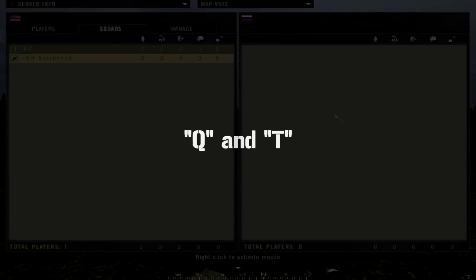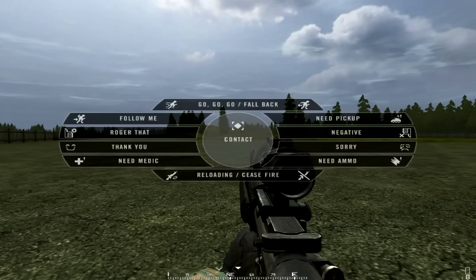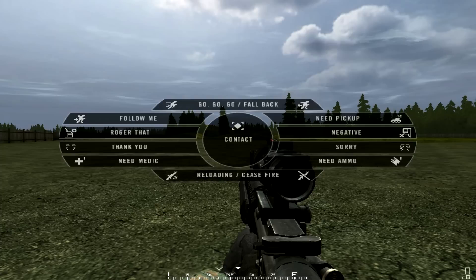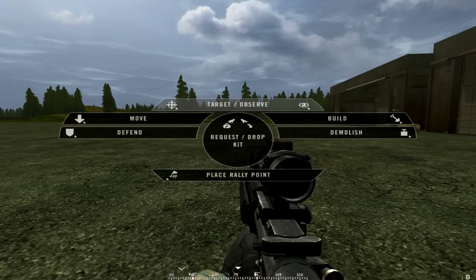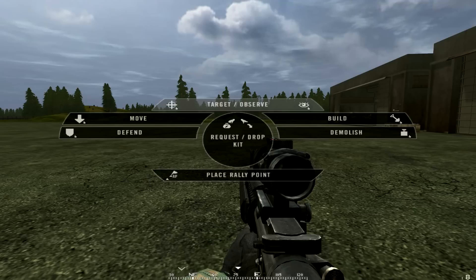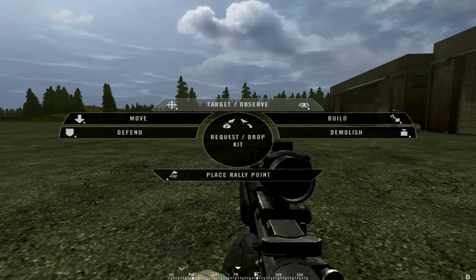We have two last things to explain. You can press Q to say something — this is a pre-recorded message, and watch out because enemies can hear this. So if you say 'go go go' or 'fall back,' they will actually hear it. As a squad leader, you can press T to issue orders by clicking any of the options. A button with two functions means left-clicking places a target marker and right-clicking places an observe marker.